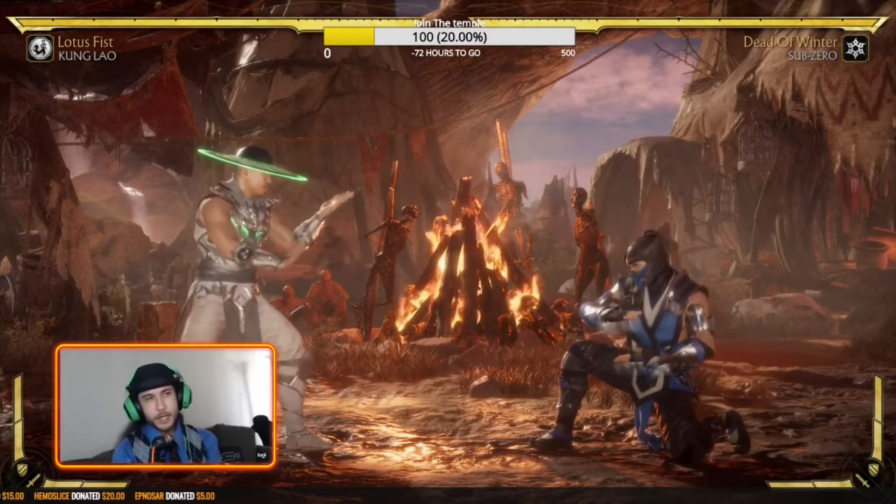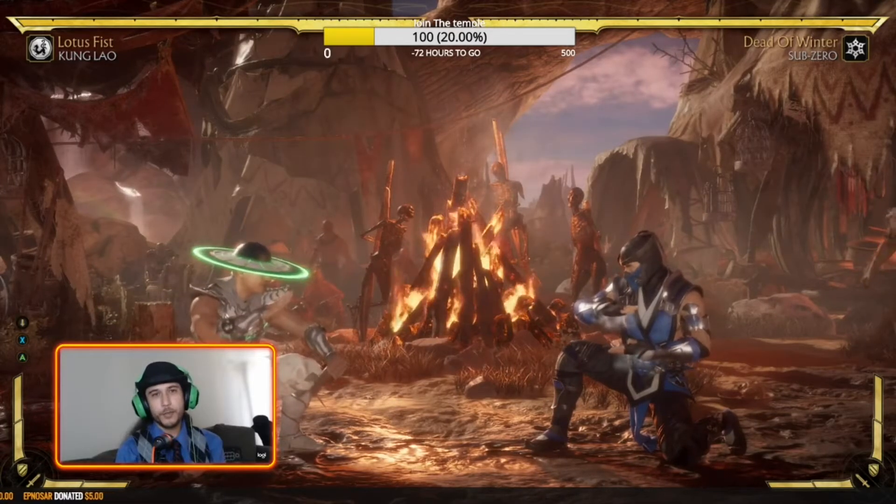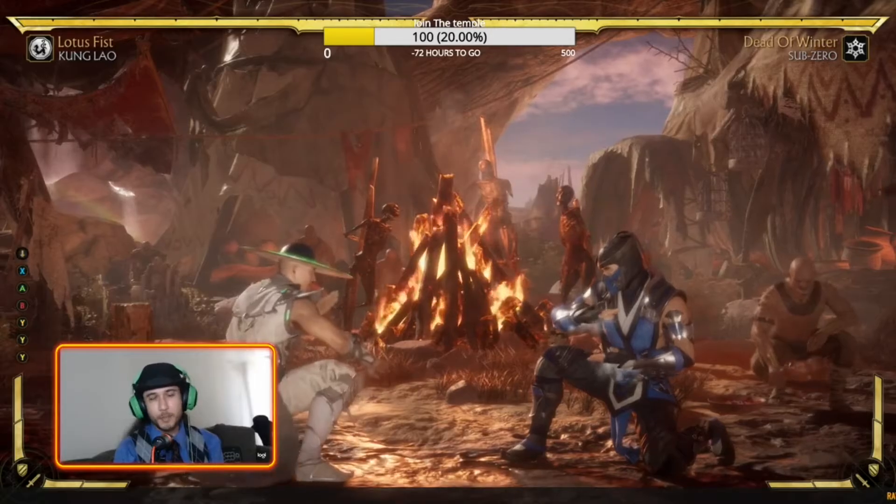So generally speaking, every character has about three pokes. You've got your down one, your down three, your down four. Down two is usually an uppercut — nobody considers that a poke.